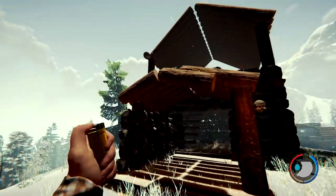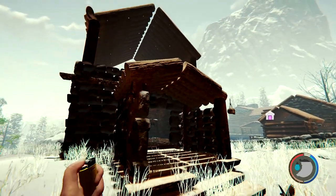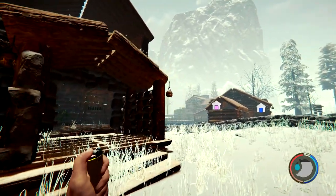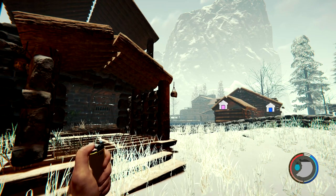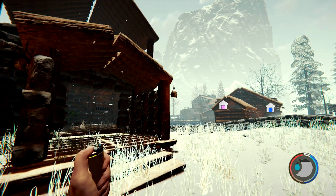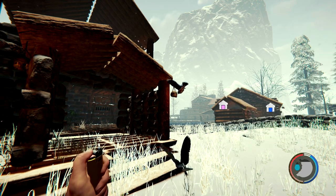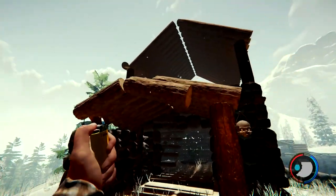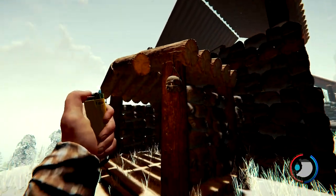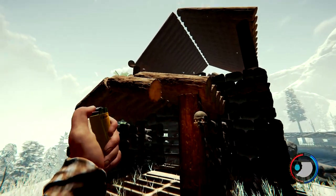Hi guys, welcome back to another video. I am BRT Cobra, now known as John Oliver, and I've been revisiting old saves. This one you may remember is the mansion I built - I think I called it the mayor's mansion or something. After loading it up after such a long time, I've noticed quite a lot of irregularities, like this porch here - you can see the logs don't meet at the end.